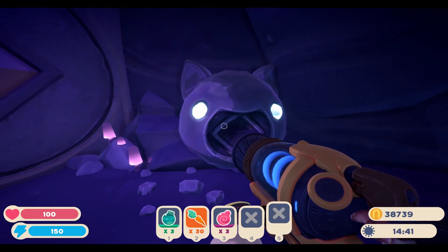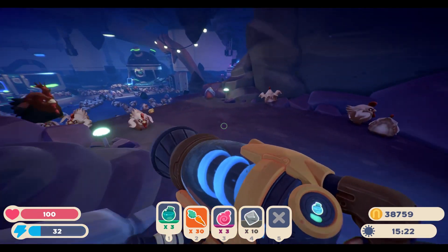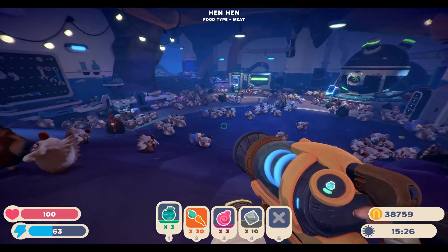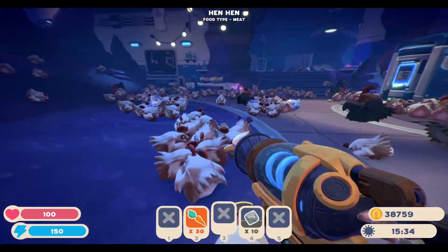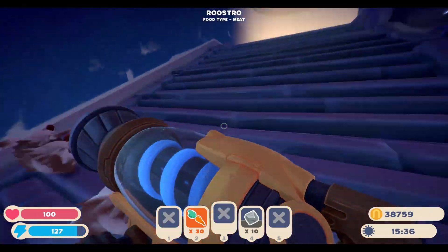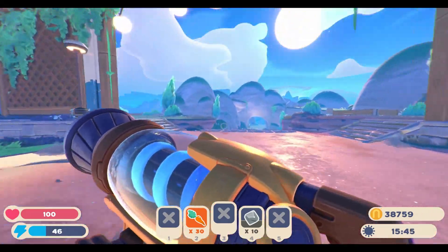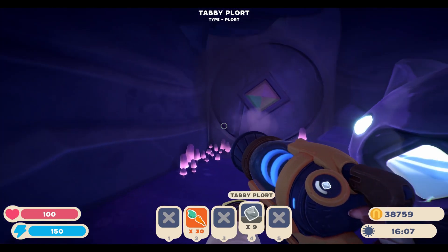It looks like we may need a tabby cat plort in order to bust that open. I was just coming back to put some of these exotic resources away, and it looks like a bunch of the little chips have hatched. But we do have our tabby cat plort, so let's go ahead and try to get that door open. And with any luck, this should be it — and yes, it was.